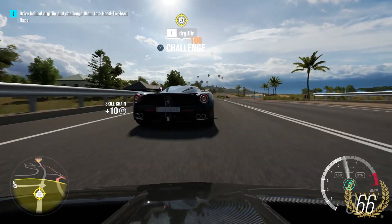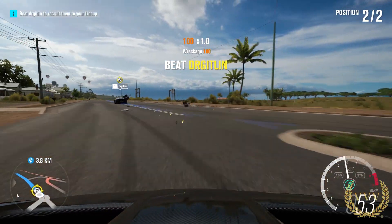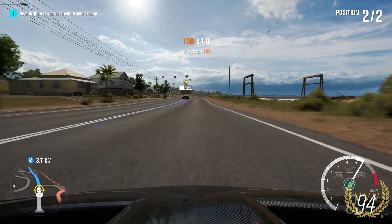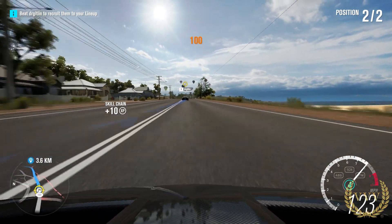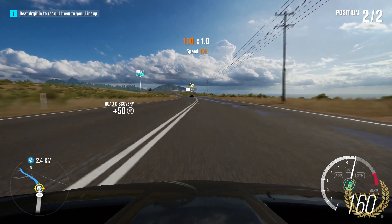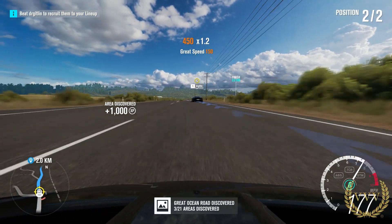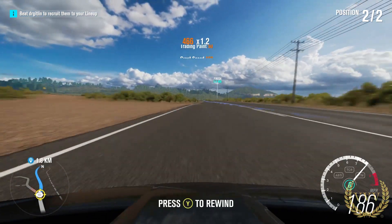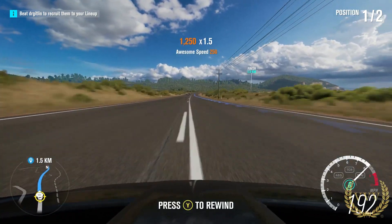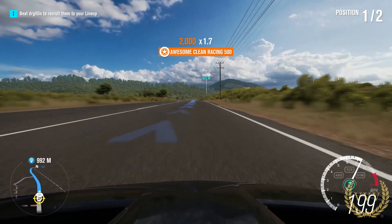We press the X button to give them a challenge — it's the LaFerrari. It put me into a turn there, wasn't ready for that. So we've got a three-and-a-half kilometer race, a point A to point B race. Not going to brake, trying to be as smooth as I can on the controller — not really used to it, I'm used to driving with a wheel. Just about scratched the paintwork there but got away with it. Awesome speed multiplier — and that was it, a very quick event.